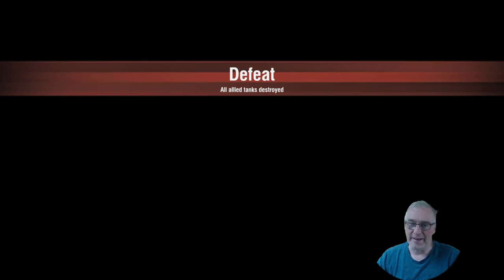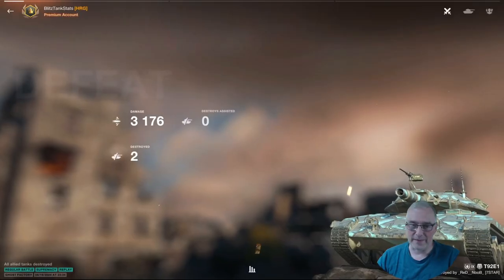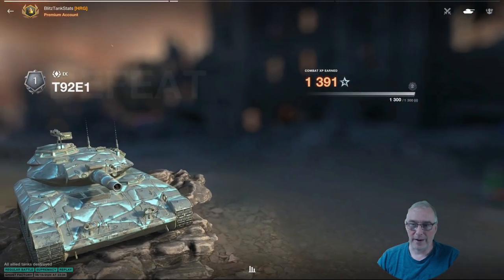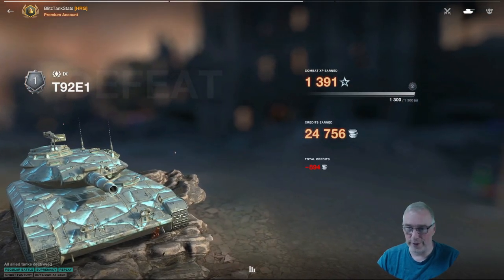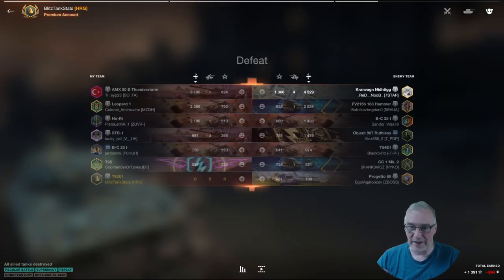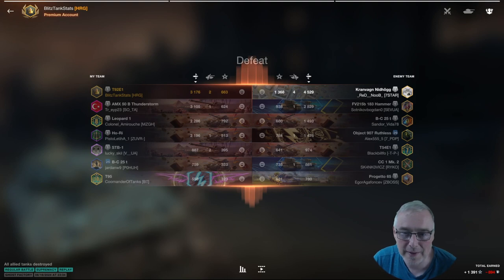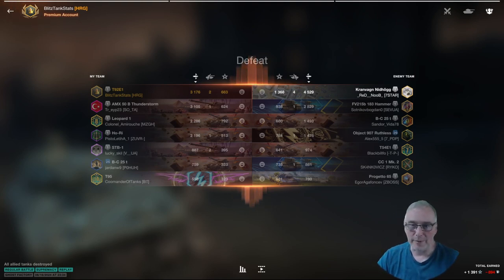Should have gone forward — messed that up. A nice game, never give up — I could have possibly won that if I'd gone forward and around the back. He had his three shells in the clip. 3176 damage, one destroyed, assisted four damage, two destroyed. If that earlier shell had connected — if I'd gone forward, he would have been finished and it would have been a different game. I really should have followed my motto and taken the easy shot, gone forward, made sure of it. Two shells went wayward and that cost us the game. I hope you enjoyed today's video — get the T92 out there, it's a lot more fun and easier than playing those Italian heavy lines.